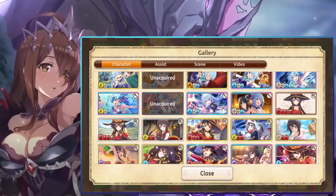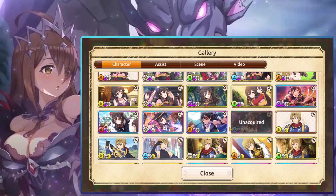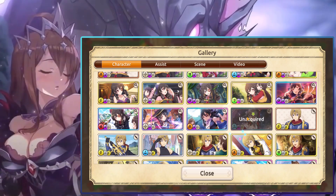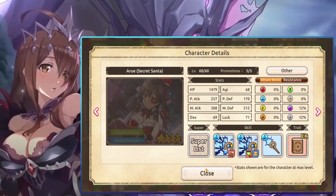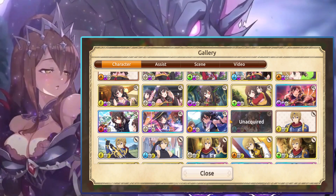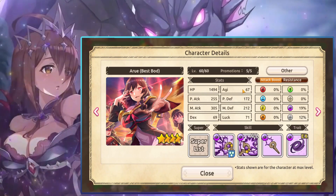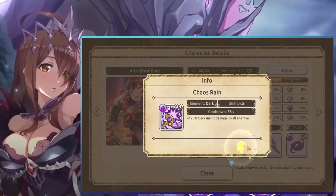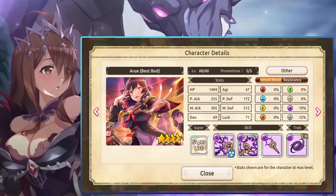Let's see if there are any Arus worth summoning. You can easily check by going to the gallery and scrolling down to where Aru is, regardless of whether you have the unit or not. There are four four-star Arus and one limited Aru — ironically, the limited one is the one you can't get. OG Aru is probably the best one; her skills are just AoE dark damage and then a moderate reduction to their magic defense.